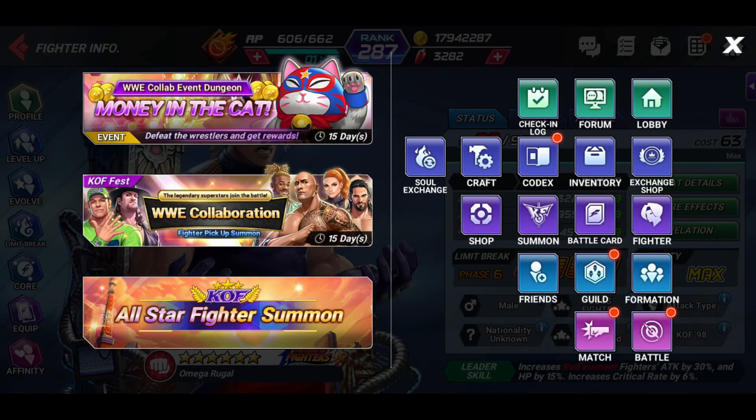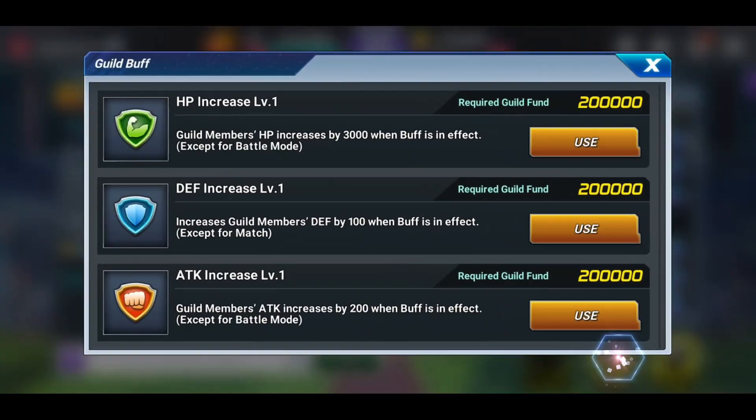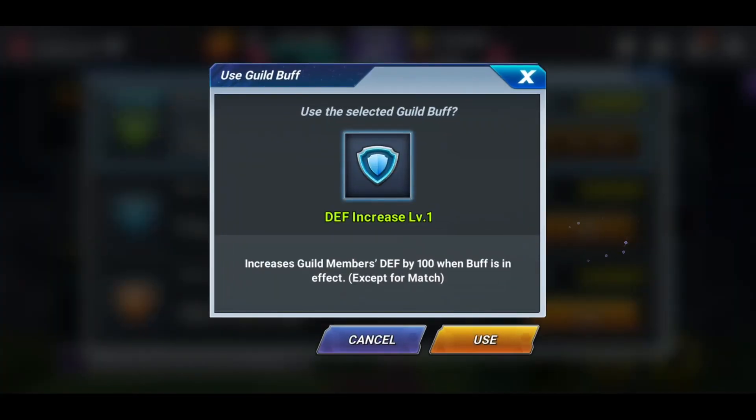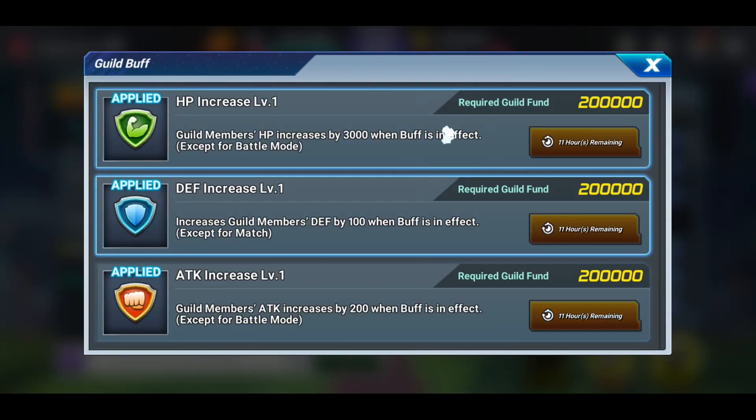Remember, these buffs only last for a 24-hour period from the time you do them. So we're going to use it right here. We've added 3,000 HP in some game modes, 100 defense in some game modes, and 200 attack in some game modes. Which game modes? Let's go find out.